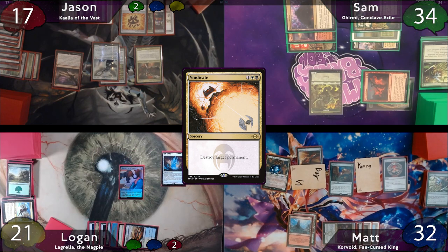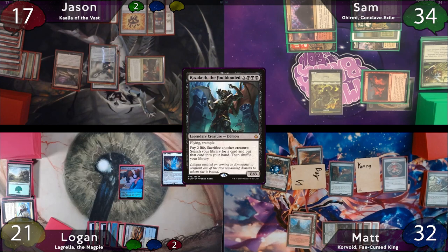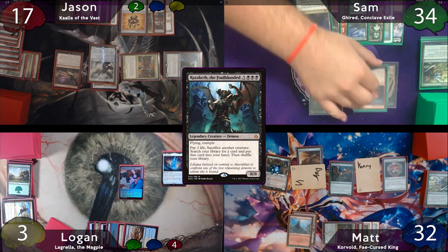Dragon Tempest gives haste, so Jason moves to combat and full swings at Logan. Kalia's attack trigger puts in Razeketh, also coming at Logan, so he has to take 18 damage. After combat, Jason passes the turn to Sam.